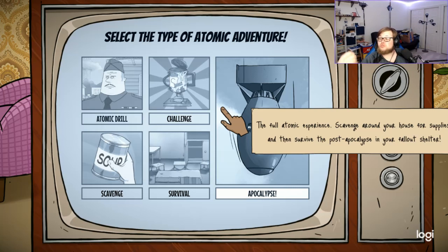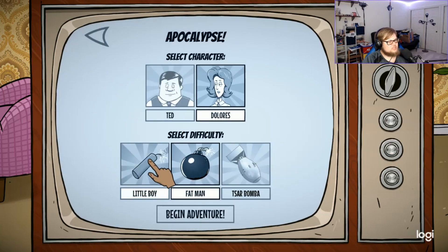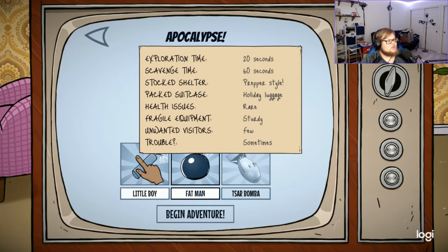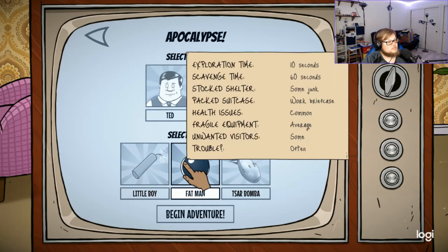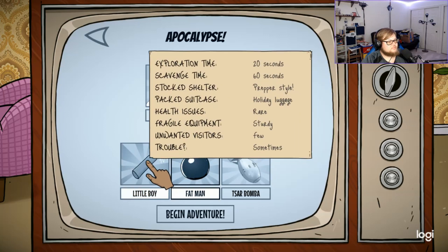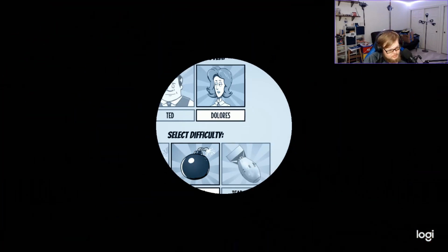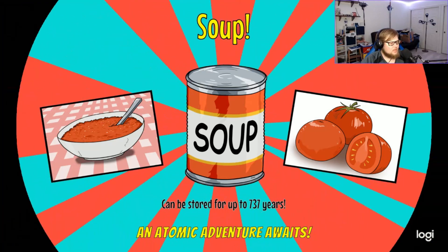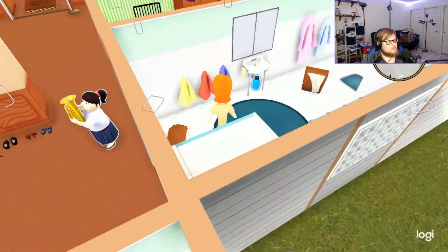Then you try to survive as long as you can. Let's see — exploration time 20 seconds, scavenge 60, stocks shelter prepper style. We'll keep it on fat man. It's been quite a while since I played this game.